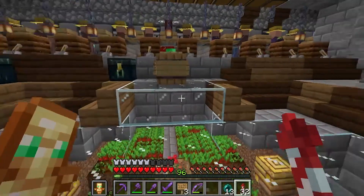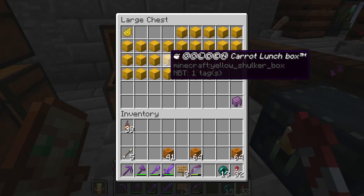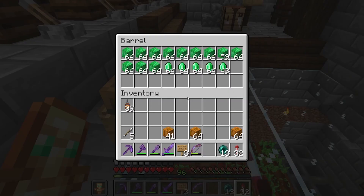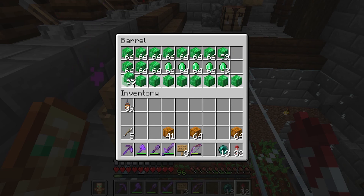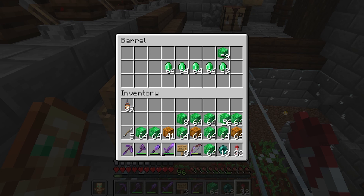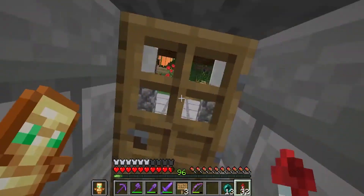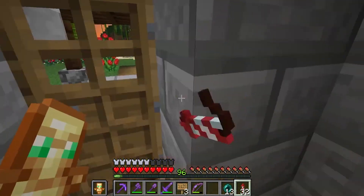We were just in the trading hall crafting up more of our super legendary promotional golden carrot lunchboxes. Right over here is the emerald supply - we've got lots of emeralds. In fact, we have enough to probably make a couple of beacons, and I want to show something super cool in that department. But first we've got to sleep.